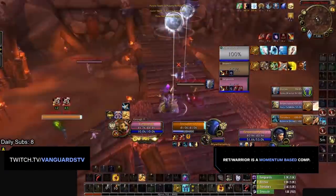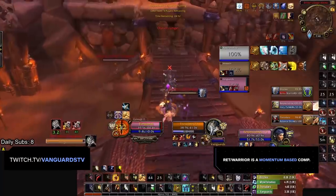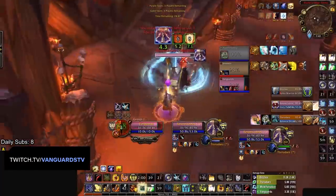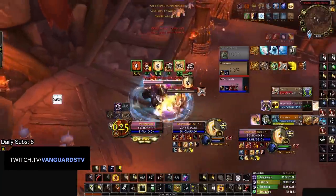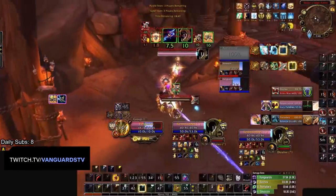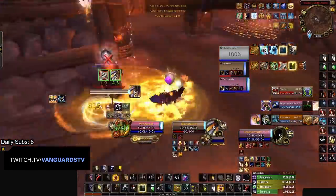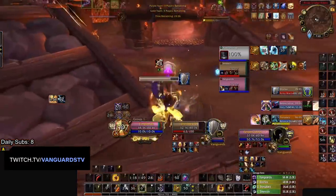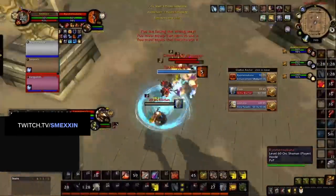First, and probably most important, is that Red Warrior is a momentum-based comp. A lot of its success depends on riding out pressure that it builds early into the arena game. One of the things you will immediately notice about the best Red Warrior teams in the world is how quickly they establish pressure in an arena game. They will often pop all of their offensive cooldowns in the first few seconds, starting pressure early and then riding out the momentum for the rest of the game.